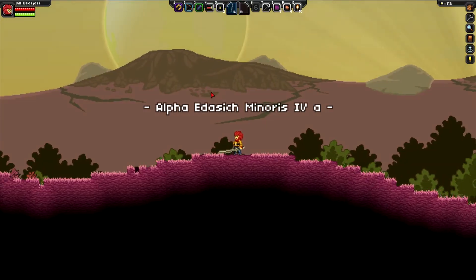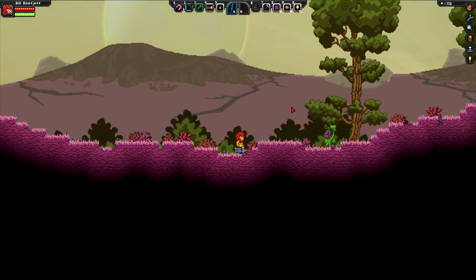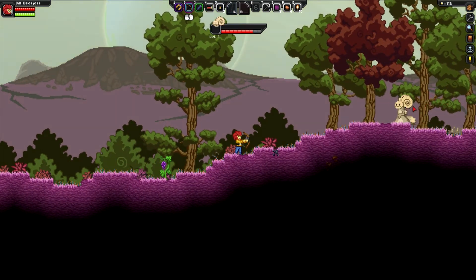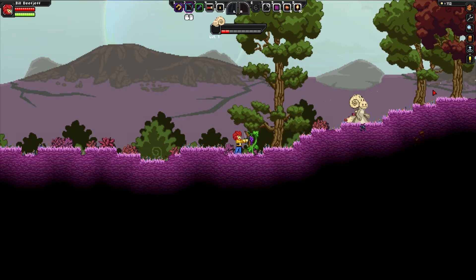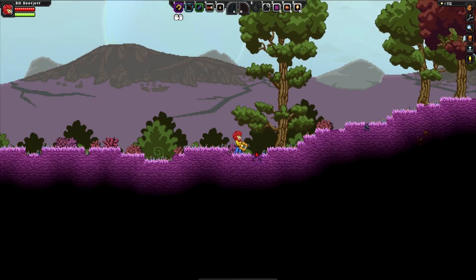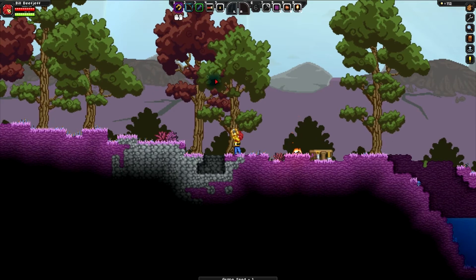We're back on alpha. Let's go right — I'm going to need to find some cobble. Bow and arrow skills, you can't handle the truth. Get some grapage. Here we go, there's some cobble. Okay, we've been here.